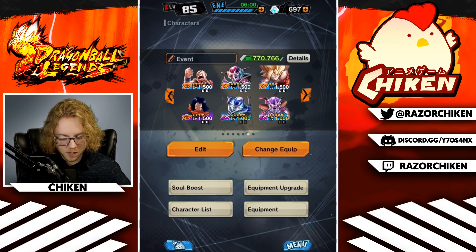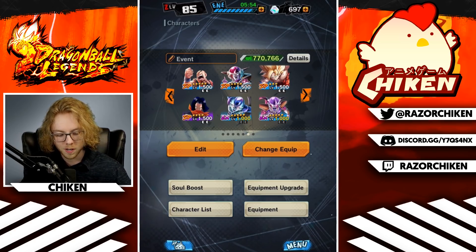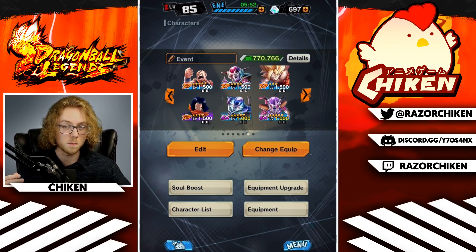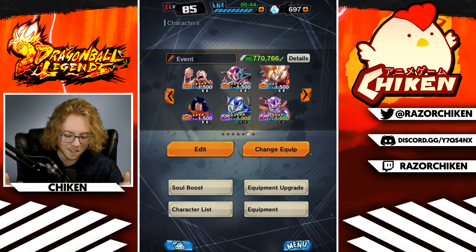Alright guys, so lots and lots of summons, soul boosting, equipment upgrading, and otherwise just getting these units together. We are going to finally have what I believe is the best Monotype team in the game. Now, there's a little asterisk next to that because obviously Green/Yellow is the current meta team.